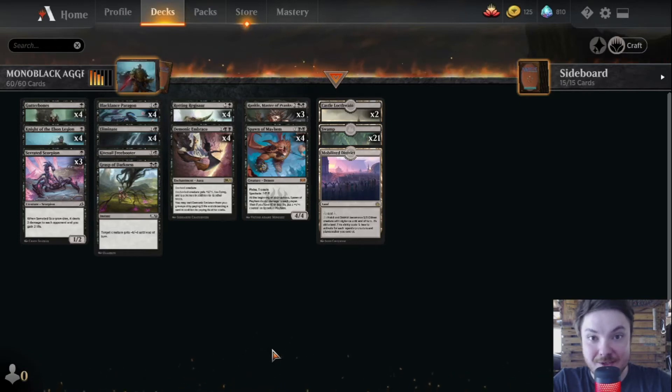Alright guys, how's it going? Today we are playing a serious deck — it's time to get serious. We are playing mono black, the meta version of mono black aggro. We are going to try to climb the ladder and get back to mythic. That's the idea. Remember to like and subscribe — that's very important for the channel.